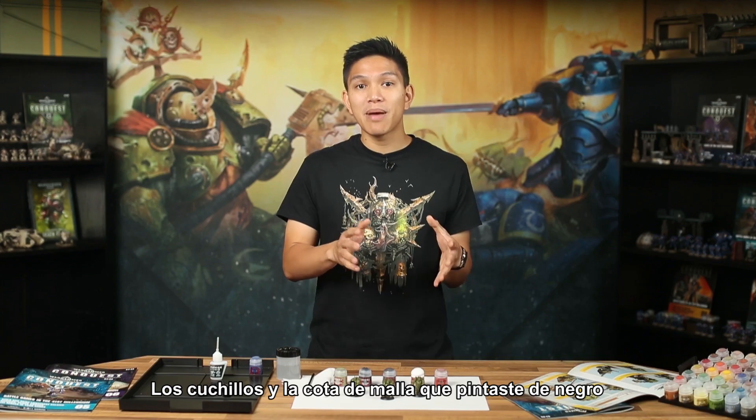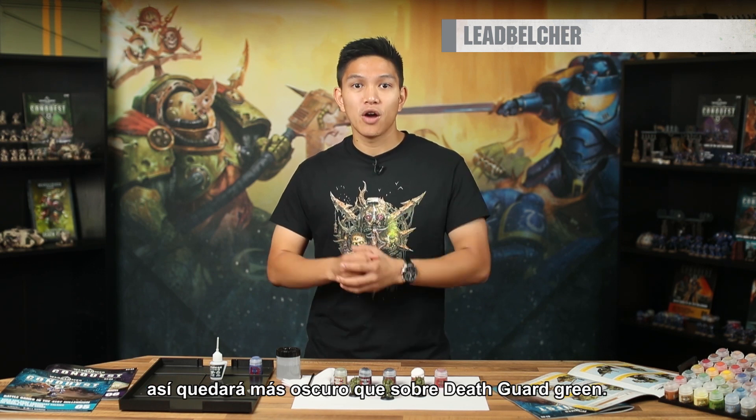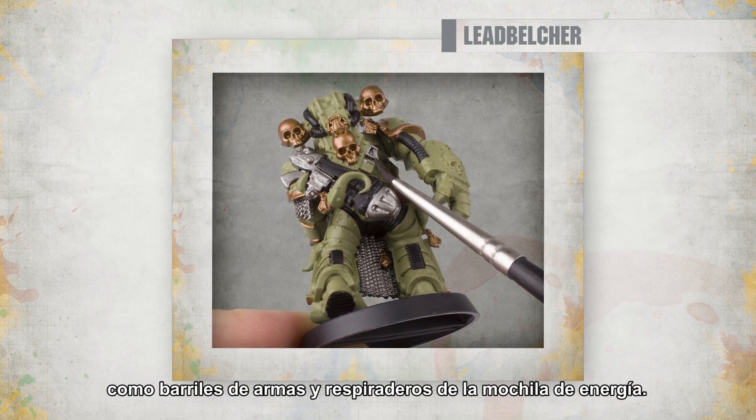The knives and chainmail you painted black earlier can now be covered with Lead Belcher. The black coat gives a great base for these large areas of metal, making it look deeper than it would over the Death Guard Green. Be sure to paint any other parts that will work in Lead Belcher, like weapon barrels and power pack vents.